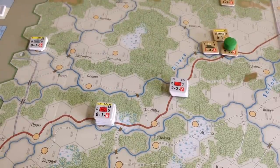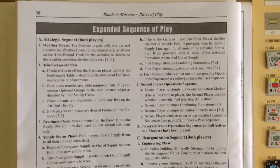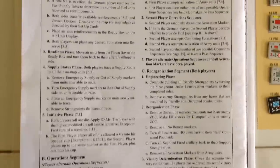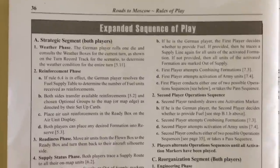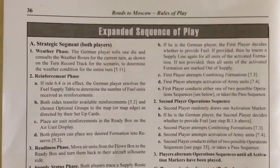Germans start first — they have the initiative. The weather stays clear, so no worries there. We don't get to choose which formation goes first in this scenario. We'll have to draw and see what happens. Since I haven't gone over the expanded sequence of play, I'll play officially by the book for the first few turns so you can see how this game really works in detail. Later I'll abbreviate things like the weather phase and initiative since those get rolled together.